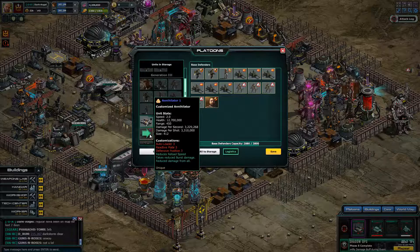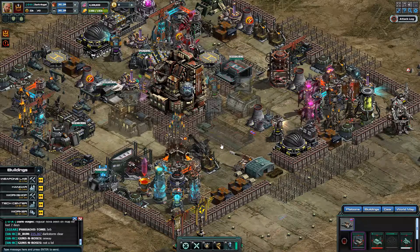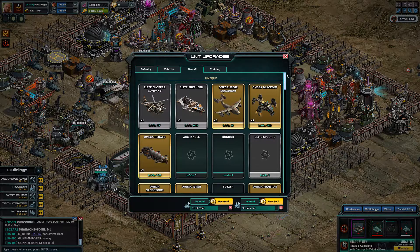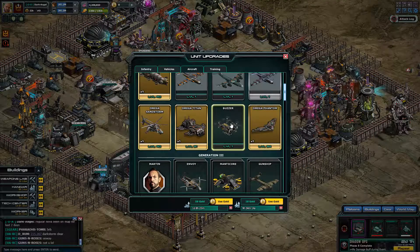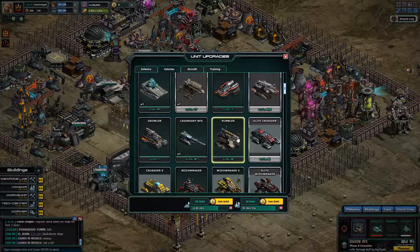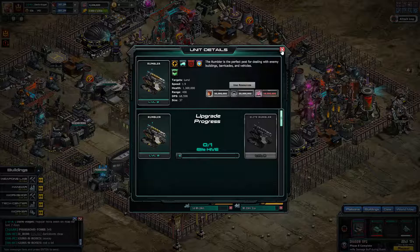I'm not sure what I'm going to use it on, but hey, you saw what it can do. You definitely want to upgrade it to Elite and Omega to make it count for something. Upgrade the drones separately in the aircraft hangars. The buzzer is anti-air — it's only for air so it can shoot at high altitude. For vehicles, it is the Rumbler, and it's not too bad. It has damage per shot of 138,910, so that's not too bad for a small little thing like that.